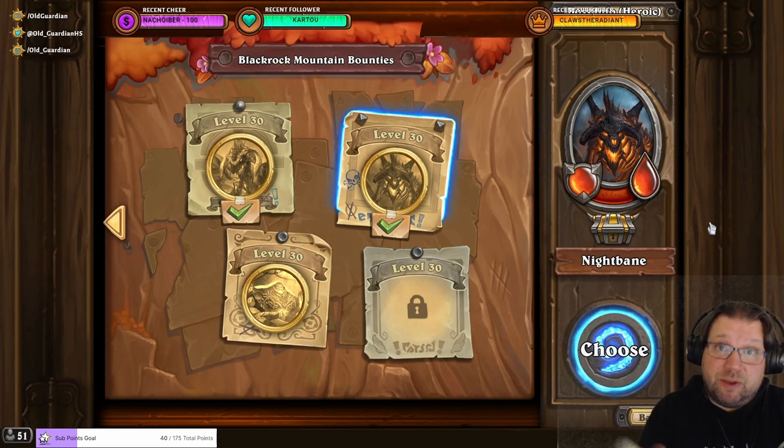So depending on your team composition, you have to kill one of the adds first, then Nightbane, and then the other add.